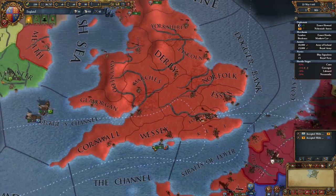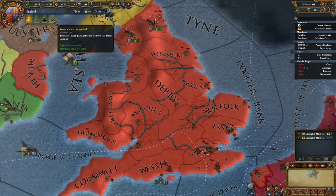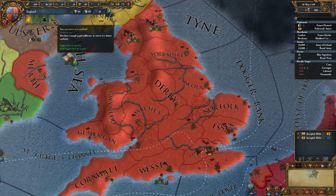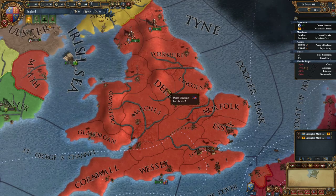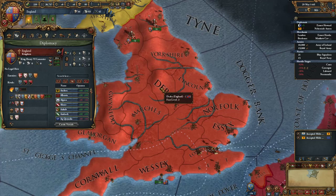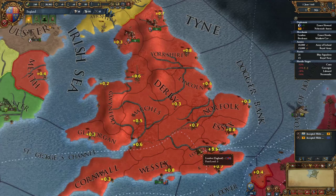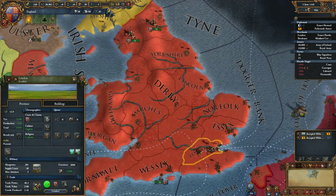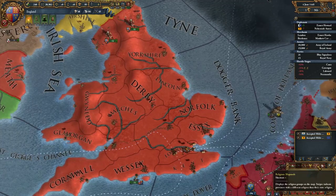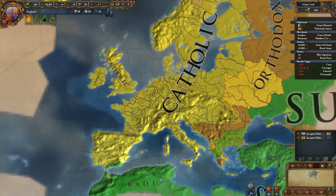Let's unpause and continue. We've got a new pop-up saying we can invest in a cardinal. You can invest in cardinals if you are a Catholic country — and we are. If we left-click on London, you can see our religion is Catholic. There's also a religion map mode button which is T, and if you zoom out you can see all the different religions: Sunni, Orthodox, Shamanist, Ibadi — but we are most definitely Catholic.